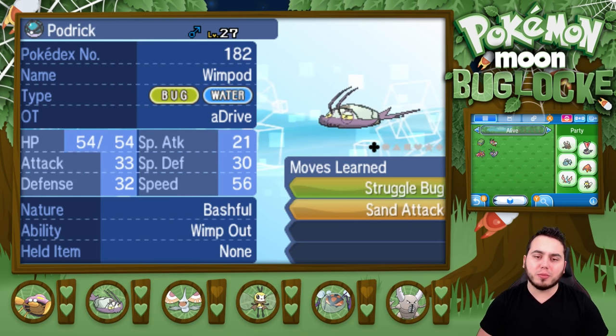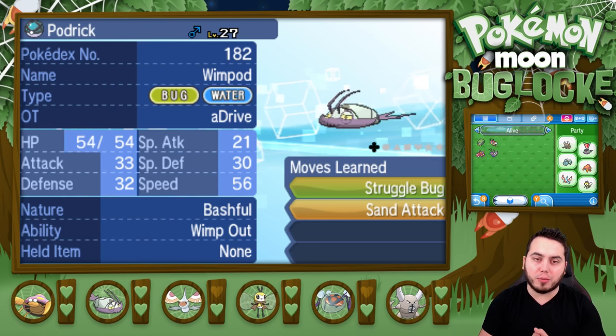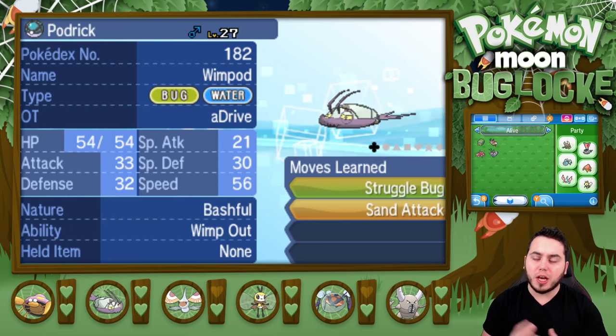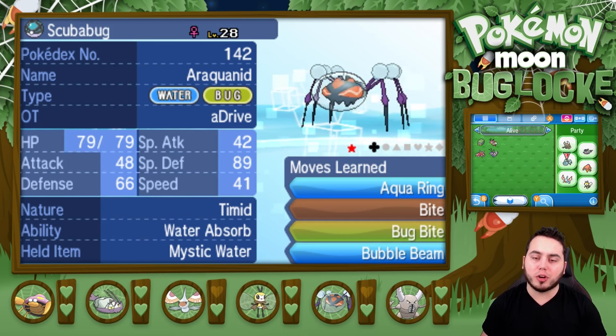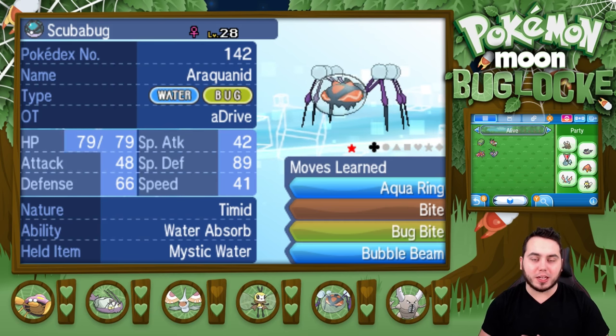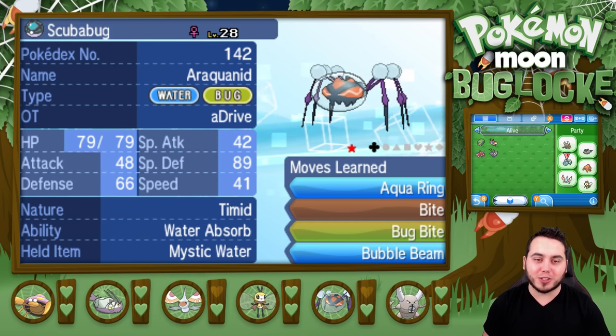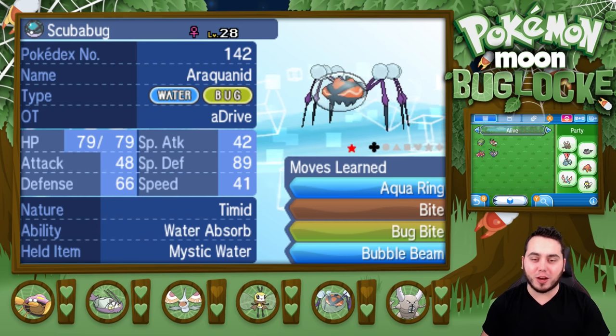We've got Podrick here up to 27 — didn't learn any new moves, and unfortunately Podrick is looking pretty terrible. I'm going to give it some Rare Candies in a second. I think I have two or three. I'm going to get him up a few more levels and hopefully he'll evolve — I don't know what level he evolves at. Maybe 30, maybe 40, but I'm hopeful. We've got Scoobabug at level 28, Timid, Water Absorb with the Mystic Water, knowing Aqua Ring, Bite, Bug Bite, and Bubble Beam. That's Araquanid — I always want to call him Aquarantula, which I feel like is the greatest nickname I ever came up with.